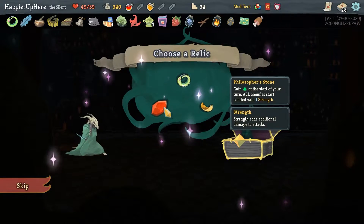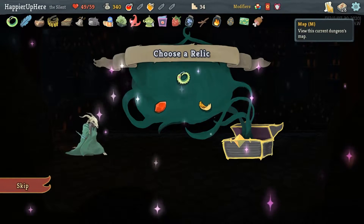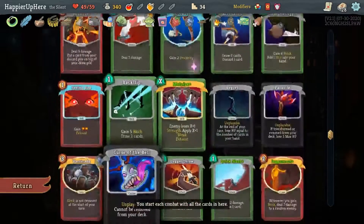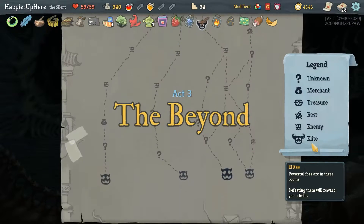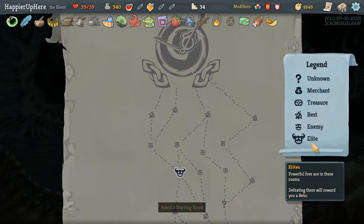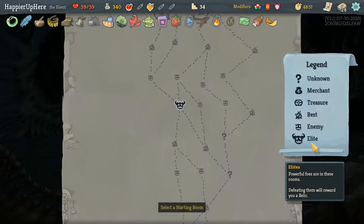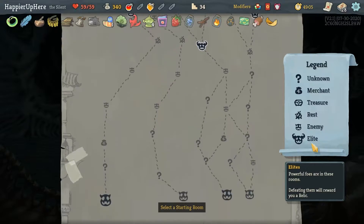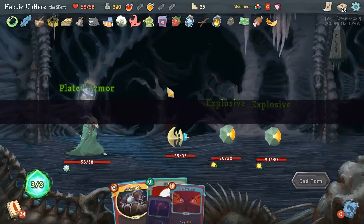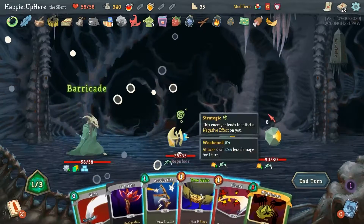I would like extra energy — Philosopher's Stone gives one energy but all enemies start combat with one strength. Sacred Bark is not a bad idea because I have so many potions — that might be better since this gives enemies one strength and I should be fine with three energy. I just need to get that Barricade upgraded. Double the effectiveness of potions — Fire Potion becomes 40, and hopefully I'll get other potions like Ghost in the Jar. Two elite paths — left gives an early shop but only two question marks; middle gives four question marks; right side has five question marks but no guaranteed shop. I still need two curses though, so I'm okay with the five question mark path.